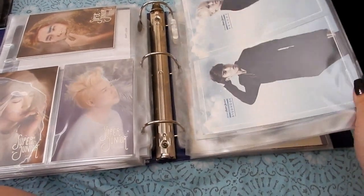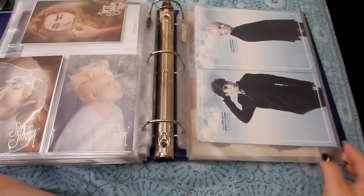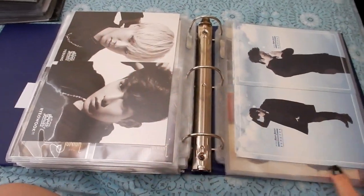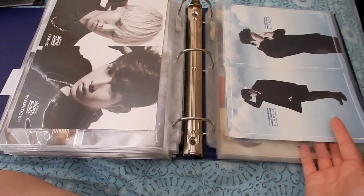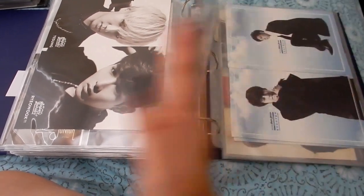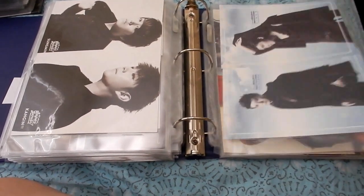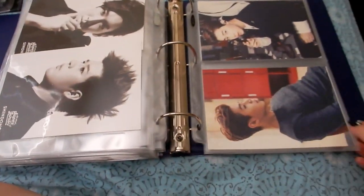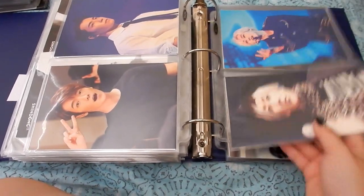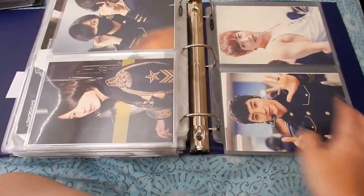For the postcards for All About Super Junior, I decided to put them in one pocket instead of multiple pockets because I was running short and really needed the space. I like how it is now — just putting them by themselves because they took up too much space. They stay pretty good, I thought they would move around but they didn't. Then the Super Show 6 plus cards — they came as a complete set together with the photocards and postcards.